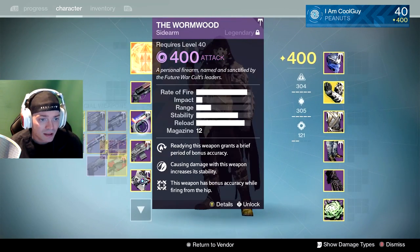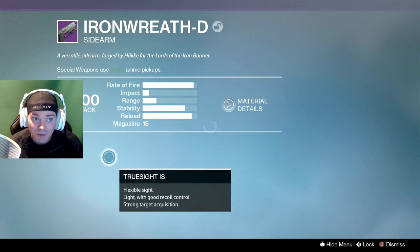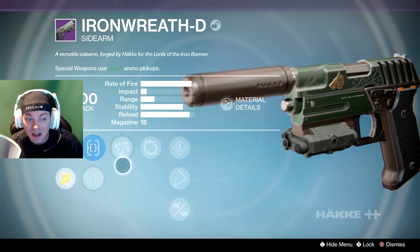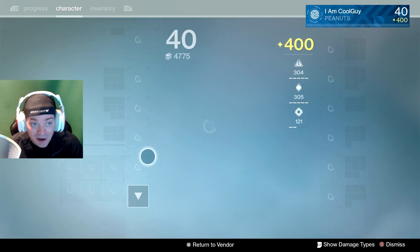Decent Ghost. Our Iron Wreath is going to be Range Finder with Partial Refund. We'll use this — we'll probably go Speed Reload. We have the Sure Shot, Range Finder, Partial Refund. This is a very good Iron Wreath.